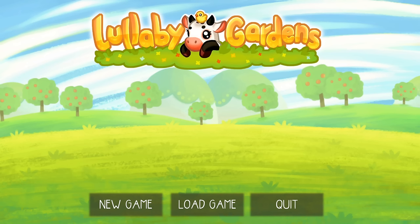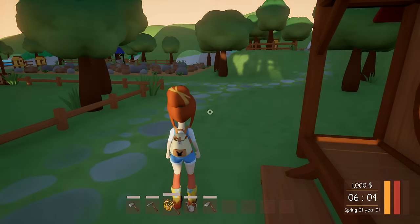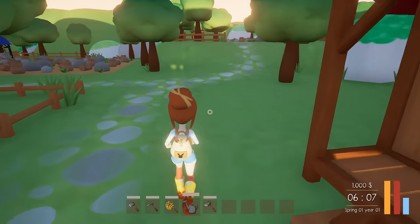They tossed the demo my way and I basically did a happy hop around the room. Let's dive in, get started and see what the demo — keep in mind it's the demo — has to offer so far. So we're gonna start a new game. Oh, is this me? Look at me! And we've got a net and we have a watering can.